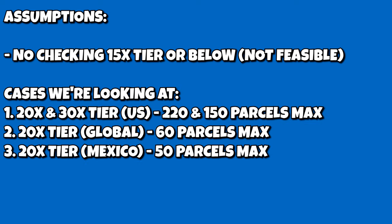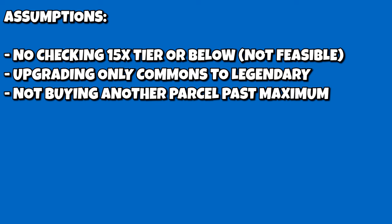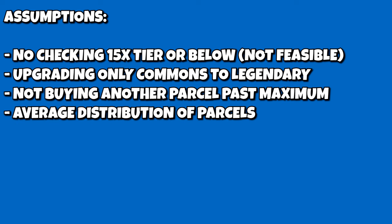This leaves us with three cases: the 30x tier in the US, the 20x tier in the US, or the 20x tier outside of the US — that being 150 parcels for the 30x US tier, 220 for the 20x US, and 20x internationally, which is 50 for Mexico and 60 for all other places outside the US. We're going to assume you are upgrading only commons to legendary and have already chosen the long-term endgame path, not buying any more parcels past the maximum for your current tier. We'll also assume average distribution with equal distribution rounding.